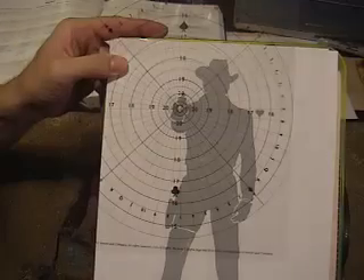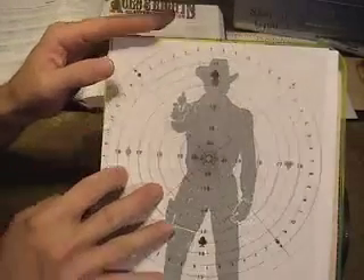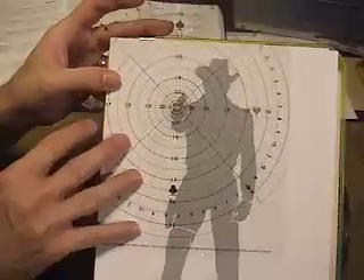Okay Jolly, since the reward for Mexican Bob is $500 alive and only $250 dead, I'm going to, rather than target him in the chest, go for his hand right here and try to shoot the gun out of his hand.